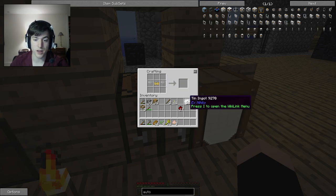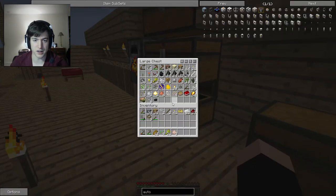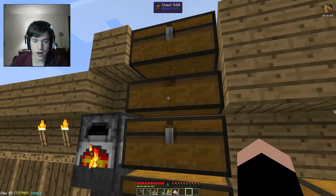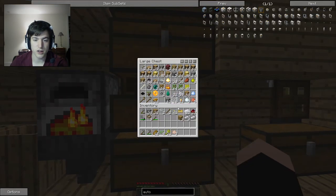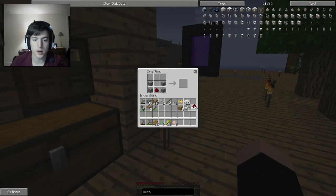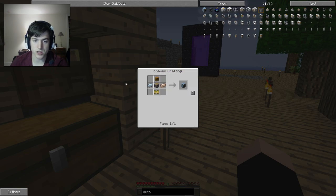And then you need a piston. Pistons require iron — do I have any? Of course I do, because I'm smelting it right now. I need one, two, three, four — and I have sand right here. That's everything I need for crafting a piston. And I need to take one of those, a chest, and two tin.